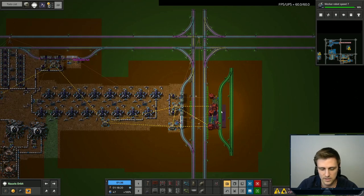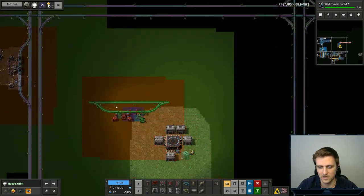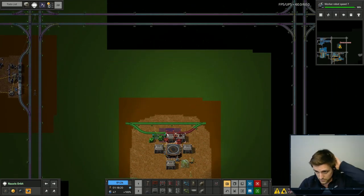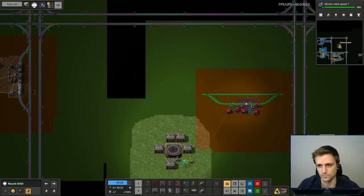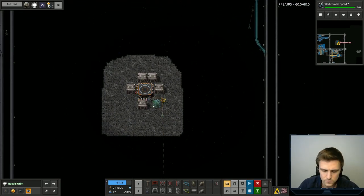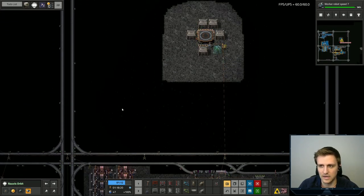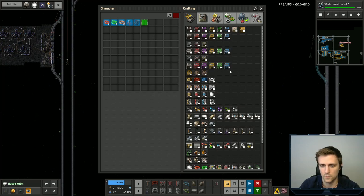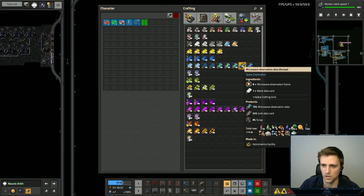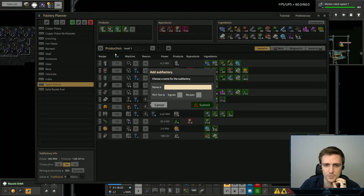Where should we put this train station? I figure we can put it close to the center, but not exactly in the center. We can put this right over here. I'm trying to figure out how exactly I want to lay out these grids. I think I can fit all four science levels within one square — surely I can. Although I don't know that I'm going to be able to get two per second in that grid.